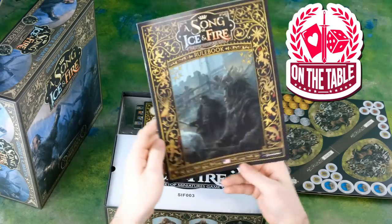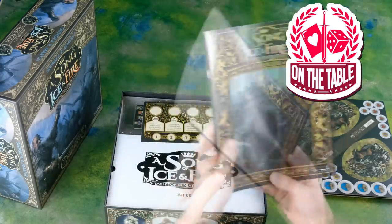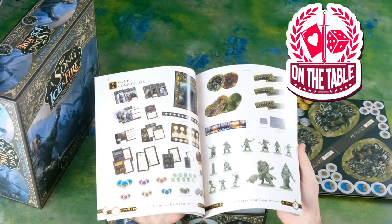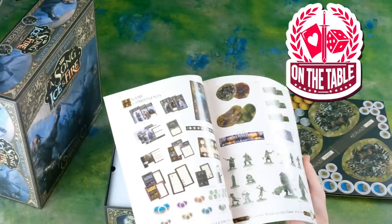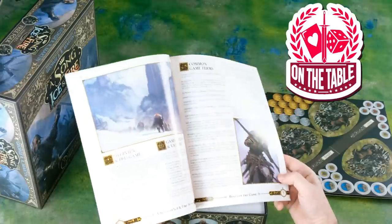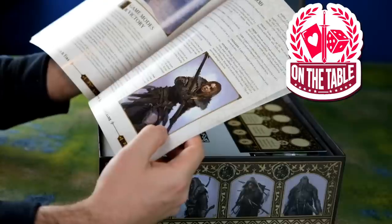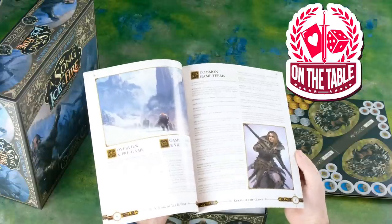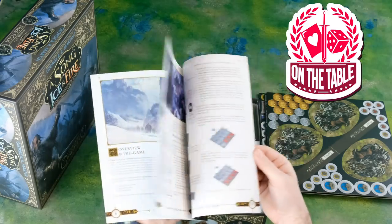It looks like they're actually at Hardhome. This has your standard rules, still beautiful art inside going over what miniatures are involved. The Giants — you can see a sneak picture there. We've got the Spear Wives, and I've got a set of those as well that CMON Games generously sent to me, so I'll do an unboxing of those later.